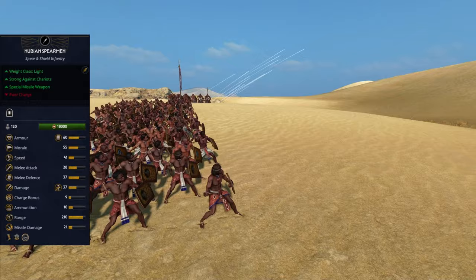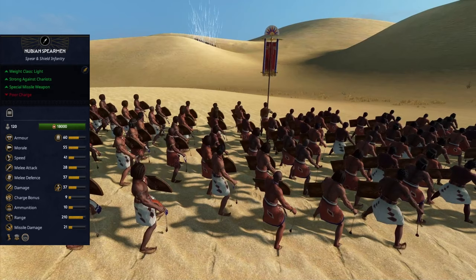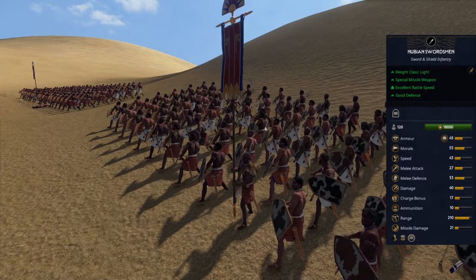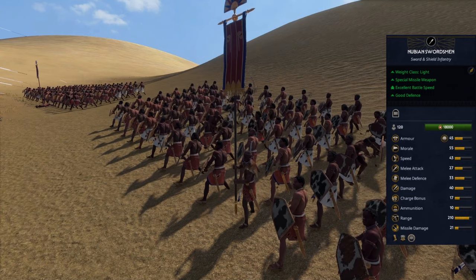I would not use them as a main frontline but as a skirmisher and anti-chariot unit in reserves. Nubian Swordsmen also have pocket slings, but they are an even worse frontline — they have a worse shield and no advantage compared to Nubian Spearmen, so I don't recommend bringing them.